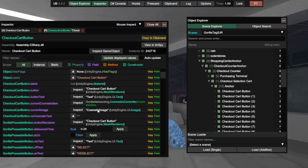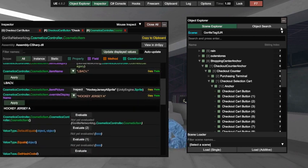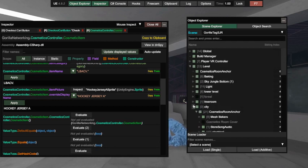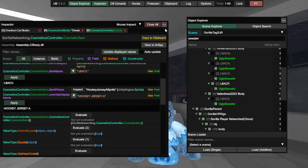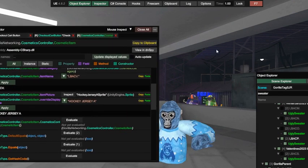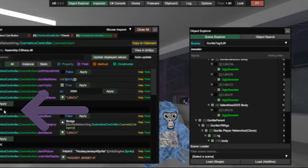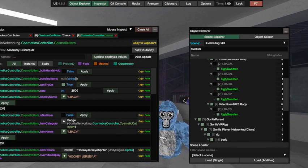In the Inspector you'll see a lot of options — just click on the Checkout Car Button. You'll see Current Cosmetic Inspect. Click the little arrow there. Now look for the cosmetic you need. When you find it, you can see that toggling it on shows it, but it's only clamped for now. We're going to fix that so everyone can see it. Turn that off, then find the field — it says CV but it should say LBACV; it just got cut off. Click that little button where the V is.